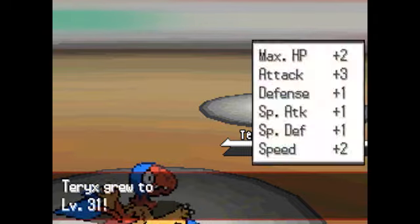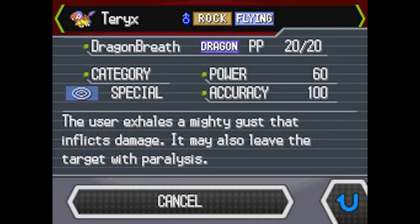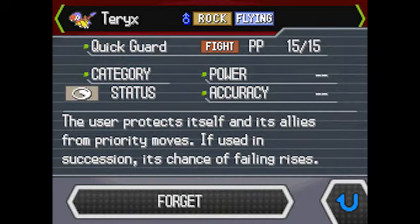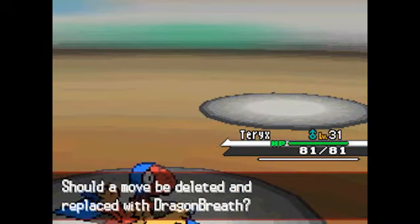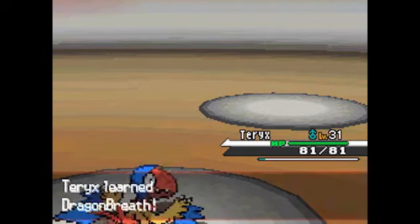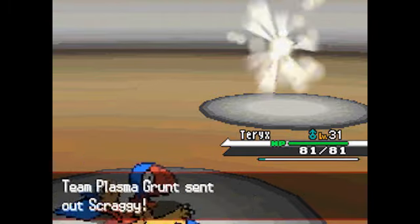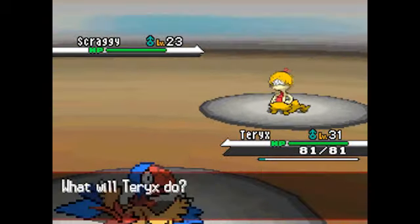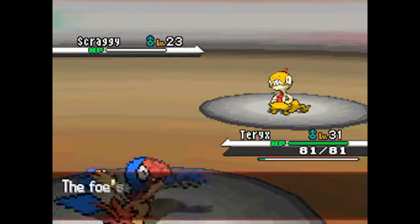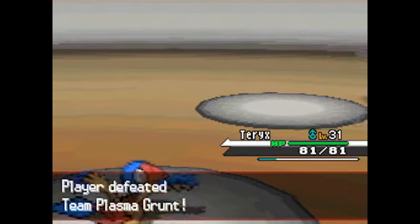31. Alright. Dragon Breath — yeah, I'm definitely teaching this to Terex. 60 power, has a chance to paralyze, a dragon-type move. I'll get rid of Quick Guard — never really used it anyway and don't even know how to use it. Scraggy. Keep on using Acrobatics. Really an overpowered move, but I'm not gonna complain. 110 added in with STAB and added in with Terex's amazing attack.